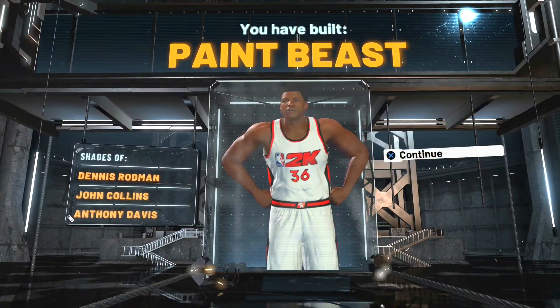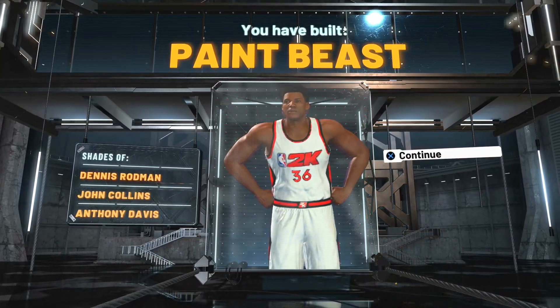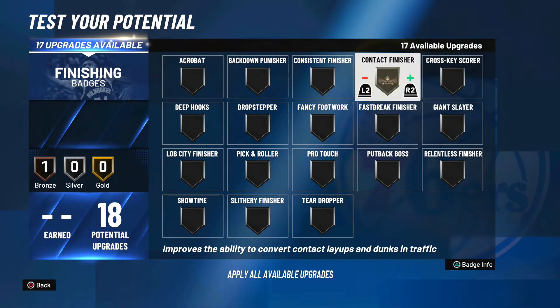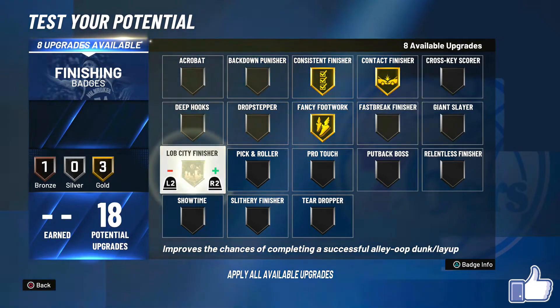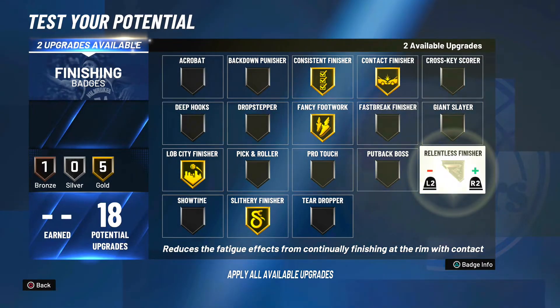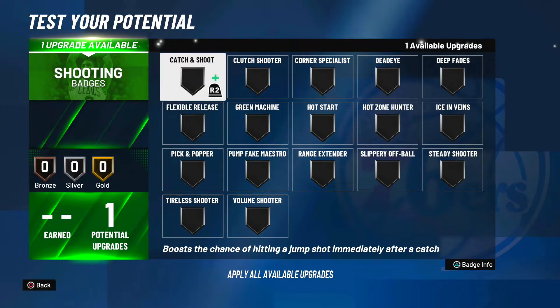Right now I'm going to go over the best badges for this build. For the finishing badges, I'm going gold contact finisher, gold fancy footwork, gold consistent finisher, gold lob city finisher, gold slithery finisher, and gold relentless finisher. We have 18 finishing badges, which means six gold badges total. Contact, fancy footwork, consistent, relentless, slithery, and lob city finisher seem to be the best gold badge choices for the 18 available.